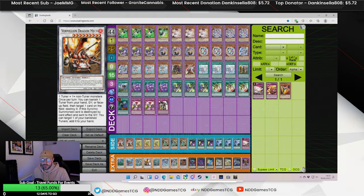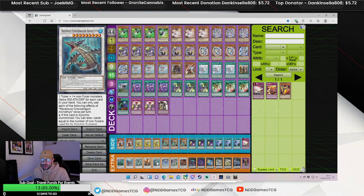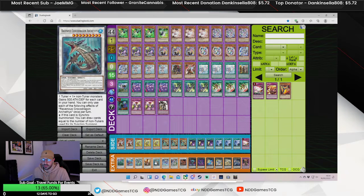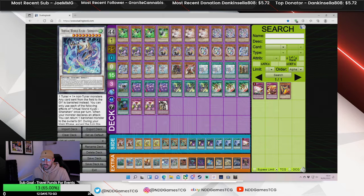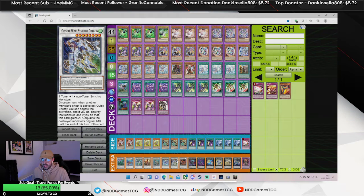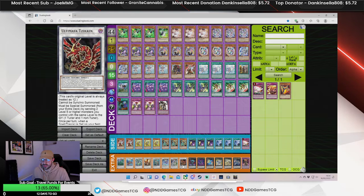Familiar Mech is just insane for breaking boards. I think Croc could probably be cut, but if you're in an awkward position — especially in a grind game where you need to get cards in hand, say for a Qlong pitch or a Xanwu pitch — it's just good to get an extra draw. Shen Chen is very insane; you could play two. I feel like DD Crow might come back into the format, but we'll have to wait and see.